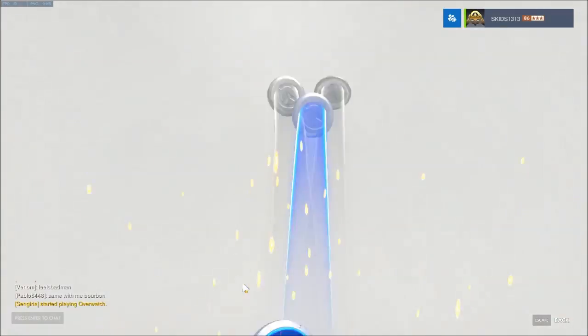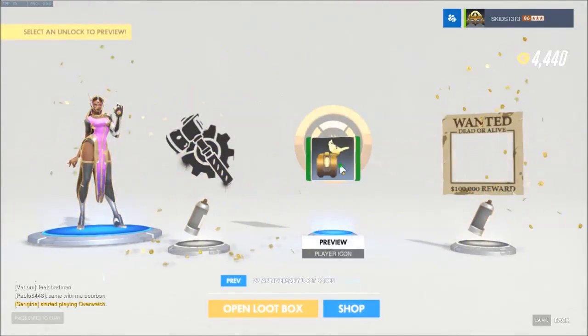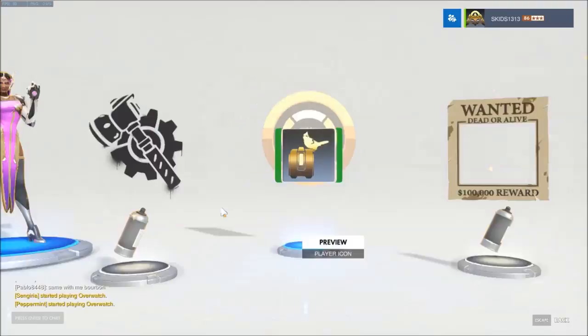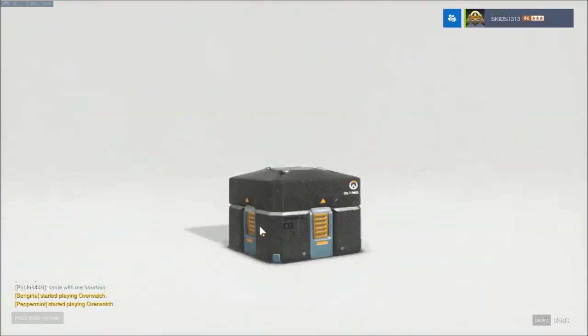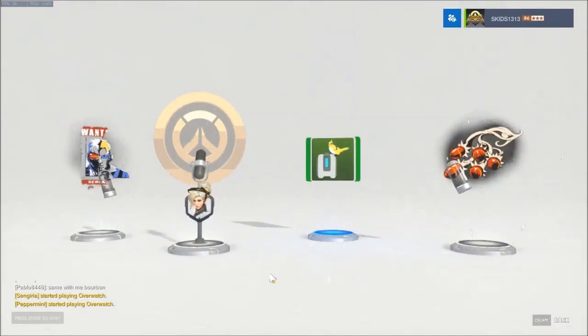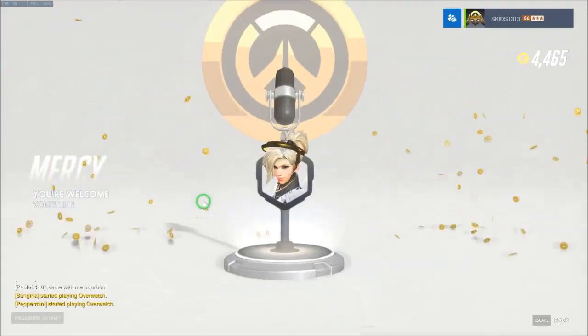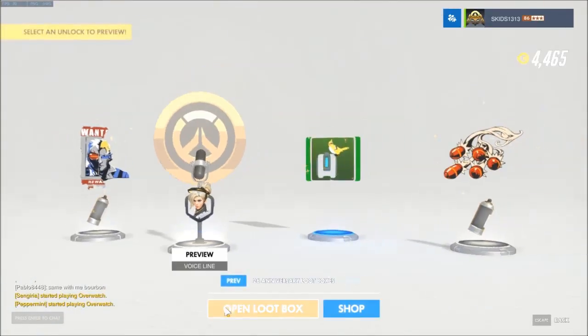Some more coinage there. Two blues - we got the Bastion one, Gold Boss, not bad indeed. Everything else is dupes. Come on purple, not blue. Oh we got a Mercy 'You're welcome' - brilliant, that's going in, thank you very much.